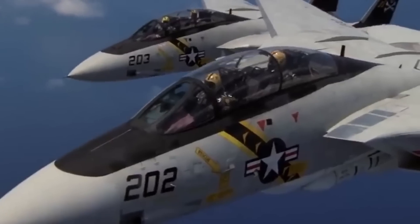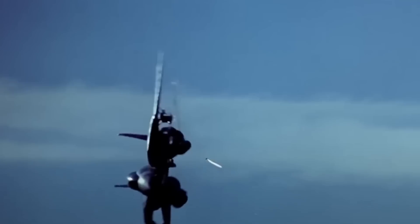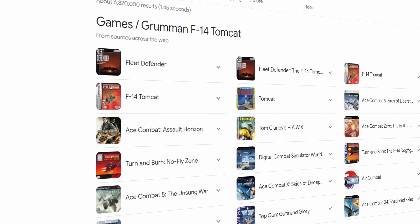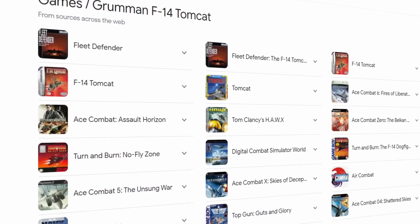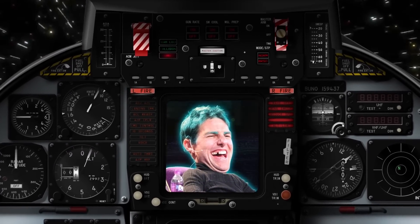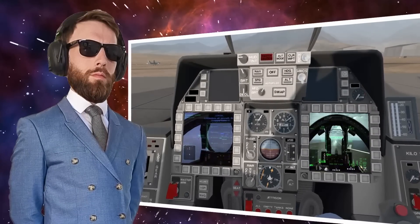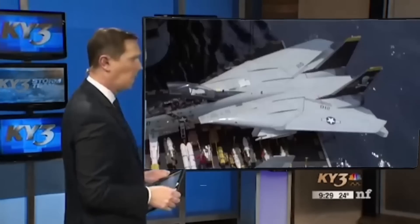The F-14 is the most badass plane ever according to a poll of 70 people. Popularized from Top Gun 1 and 2, there have been so many versions of it in video games you'd think people would get bored of it. If it's good enough for Tom Cruise, it's good enough for space. Here it is in Paper Mario, in Pokemon Advance, and in a million versions of Ace Combat.